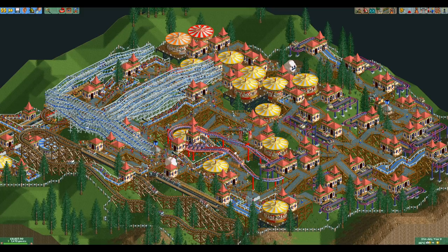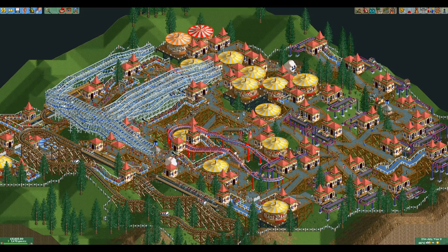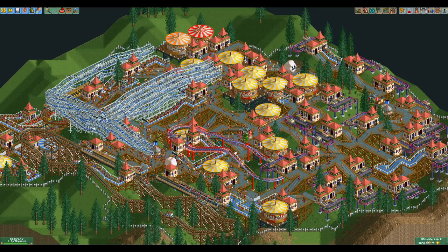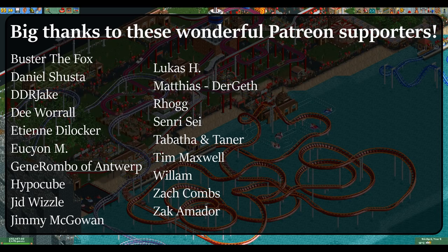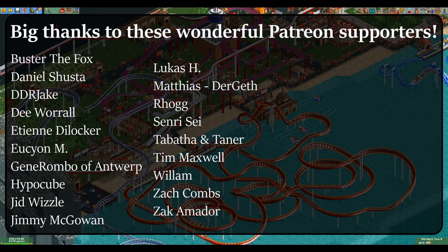So there you have it — a detailed explanation of how the park value works and four different ways to abuse it. I hope you learned something and now have a little less trouble with park value scenarios. I don't recommend only using intensity bombs and tiny mazes, as that's a rather boring way to play most of the time, but if you need a bit more park value for a little money you can always put down one or two of these overpowered rides to help you out. If you liked this video consider giving it a like and maybe even subscribing or supporting me on Patreon. Thank you all for watching and I will see you in the next video.